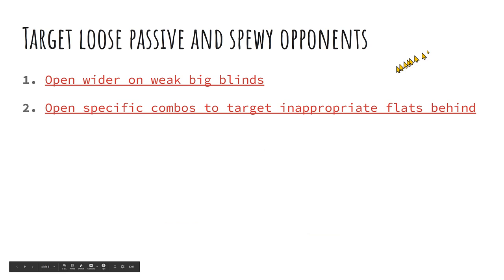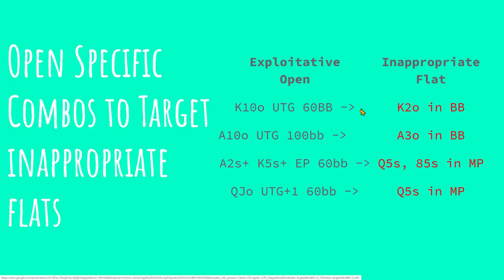The second bullet on targeting weak opponents is opening specific combos that are targeting inappropriate flats behind. That includes the big blind, but also anyone flatting you from early position, mid position, the button, or the small blind with hands they really just shouldn't be involved in. An example is players flatting raises with hands like king-five suited, queen-four suited, five-seven offsuit, or dominated aces. Paying attention to the actual hand and understanding how you're going to exploit the hands they're choosing helps you figure out which red hands from the previous chart to use.